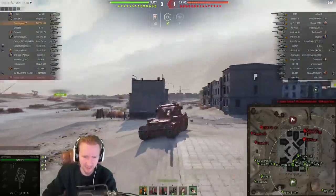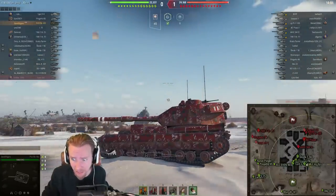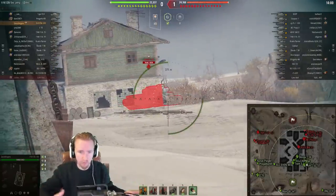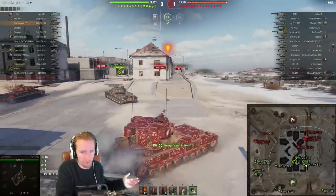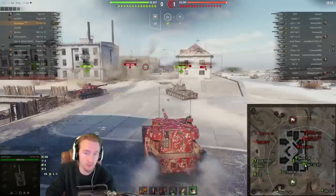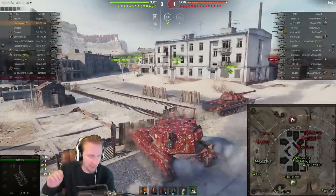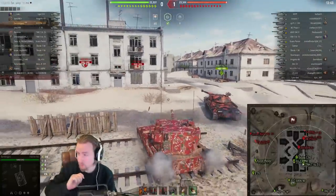Can you believe that this freak used to lead on from the Tortoise? It's a completely different kind of gameplay. The Tortoise is well-armored, all-in, deal with whatever's in front of you with great DPM. This vehicle has not great DPM, not great armor, but a big old gun to deal with whatever is in front of it. This thing has two flavors of ammunition: HESH with 1750 alpha damage.